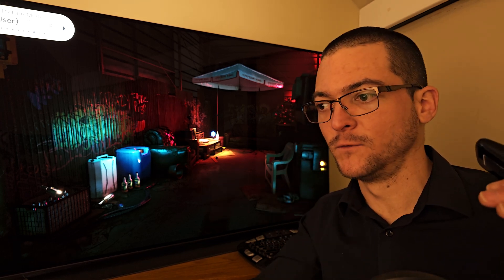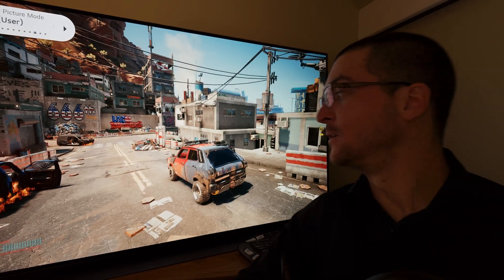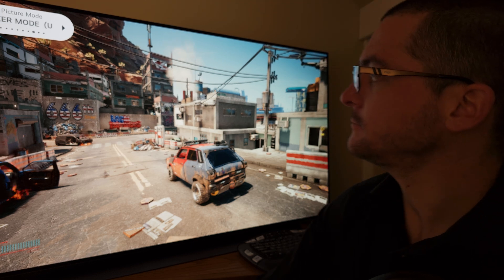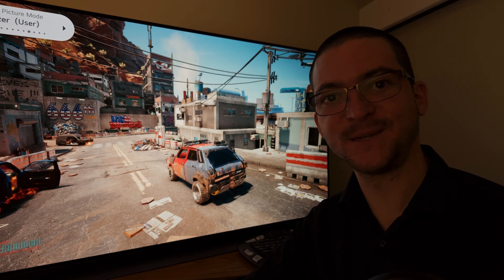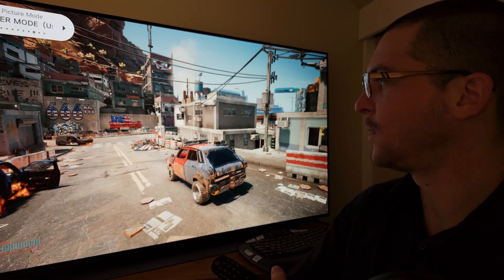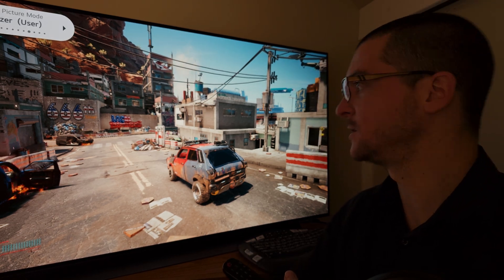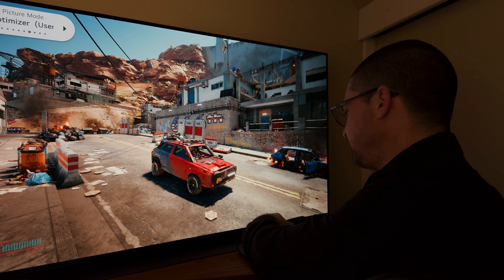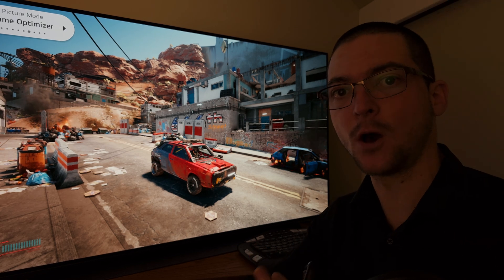Now let me find a good shot during the day on Cyberpunk to compare. During the daytime — this is filmmaker mode with gamma 2.2 — now my custom settings. It looks almost the same. Again: filmmaker mode without black frame insertion, gamma 2.2, versus my custom settings with black frame insertion. I chose this shot because you can see the color red on the car, to show the difference in color gamut.